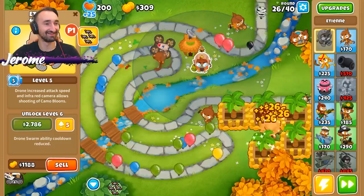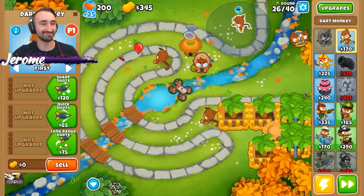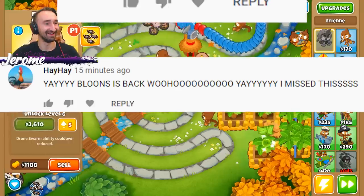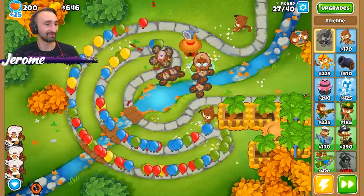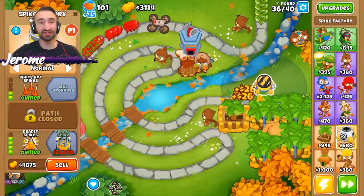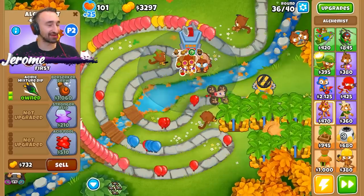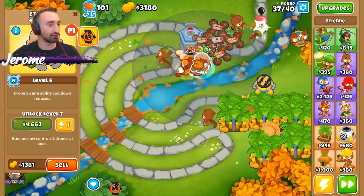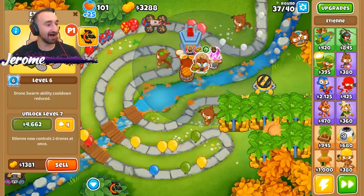Who's got a Monkey Village? You're gonna need it for the leads. You know what, I'm just gonna keep doing my thing. Don't talk to me or my village ever again. Look at your little drone spinning around - Drone Swarm! That's huge. I love the new tower so far. In order to keep us protected, we have a spike factory in the back, and now we can focus on getting our alchemist ready to boost our tower. We also have a monkey intelligence bureau so we can hit lead balloons. Drone Swarm ability now also gets a cooldown reduction, so we can use it more frequently.